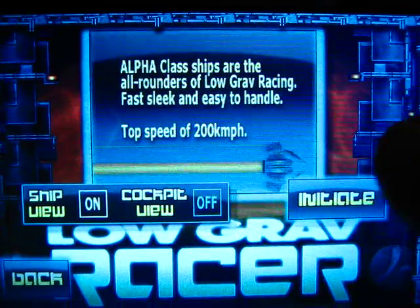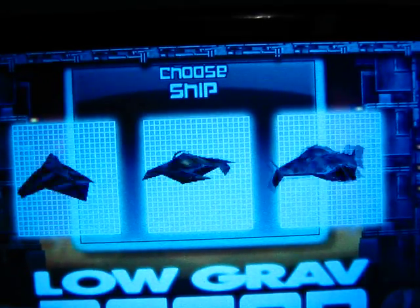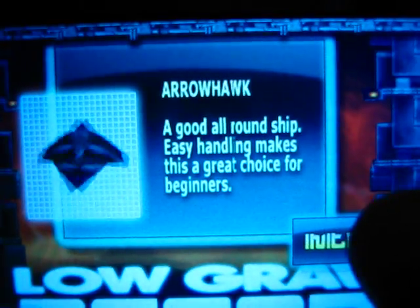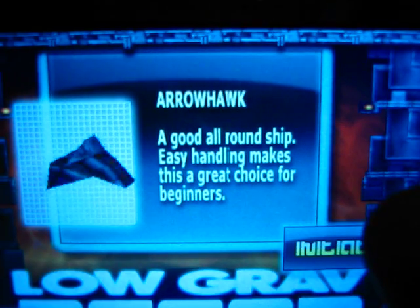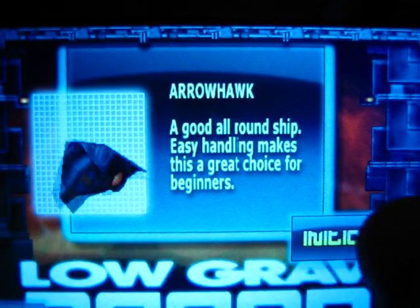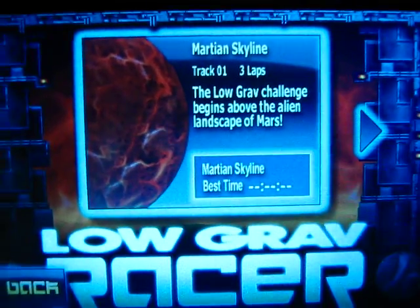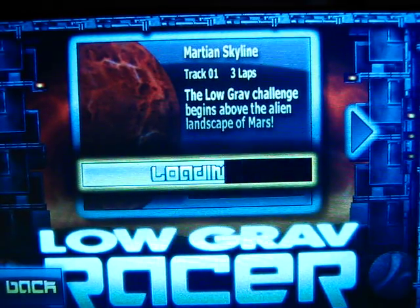So let's go and initiate. You can choose which ship you want — we'll choose the first one. It'll tell you it's a good all-around ship; easy handling makes this a great choice for beginners. Alright, initiate. There are 12 maps I believe.